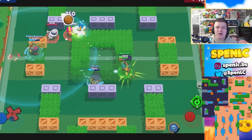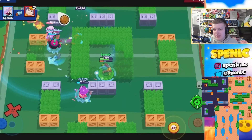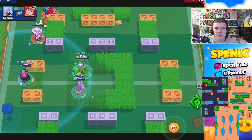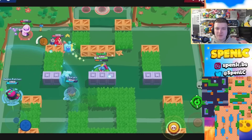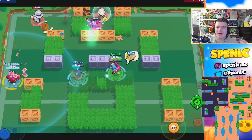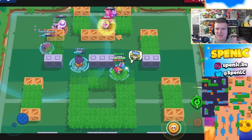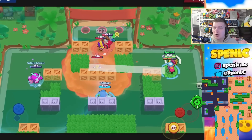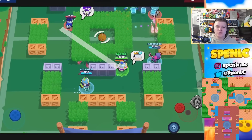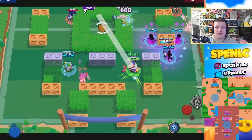Next up is Colette. She's somewhat underrated in the meta, especially against all those tanks, but Heist is still her playground. Kaboom Canyon and Safe Zone always spring to mind — it's just an easy super onto the safe on those types of maps, guaranteed damage all the time. Bridge Too Far as well — although sometimes you can ignore Colette on that map, she's still a pretty safe bet because she counters a lot of brawlers there.